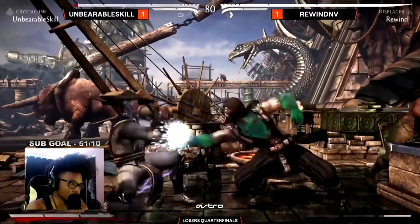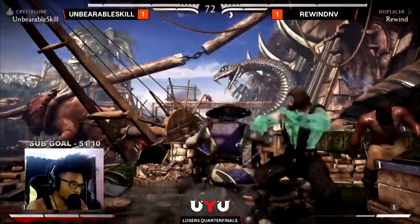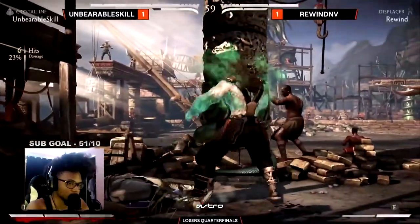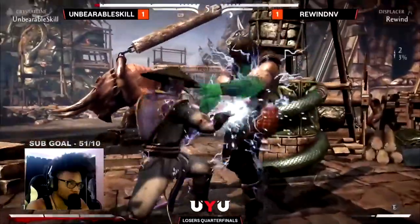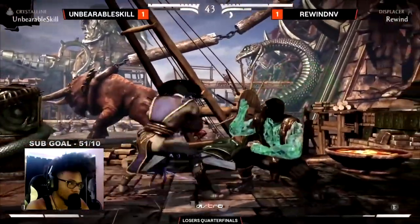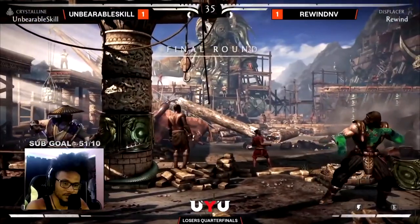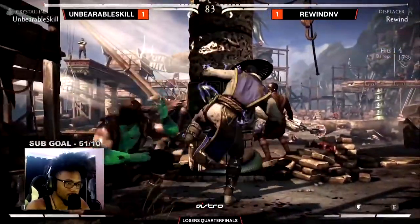Another knockdown, but what worries me most is just how long you can keep this on. Three bars for Unbearable Skill, and he doesn't have to spend it on the flex — the meter burn flex just means he takes no damage. The cancel layered upon more cancels, and Unbearable Skill has not had to spend a morsel of meter to get that sequence. Looking for the forward one, dedicated to the whole string. Bonus damage for Rewind. The wake-up flash parry attempt — something we really haven't seen all day. I don't think it would work against Raiden because of that forward one two — it hits multiple times. Tremor breaks so many different hits of armor.